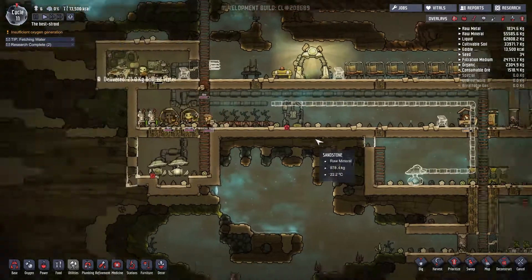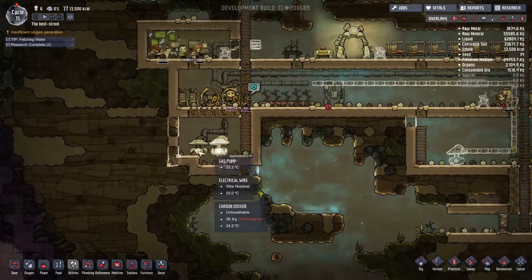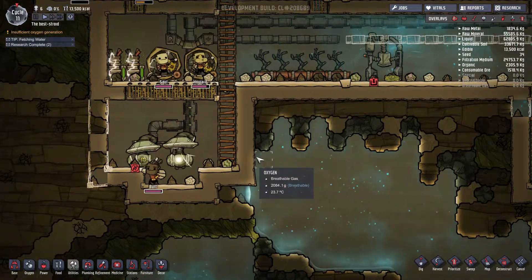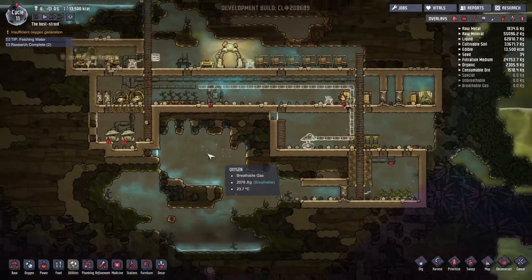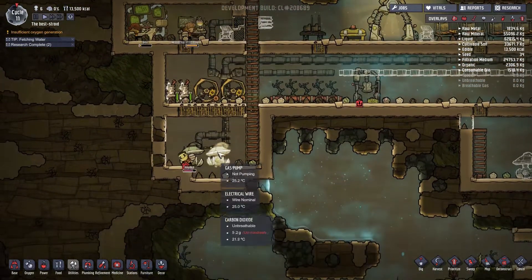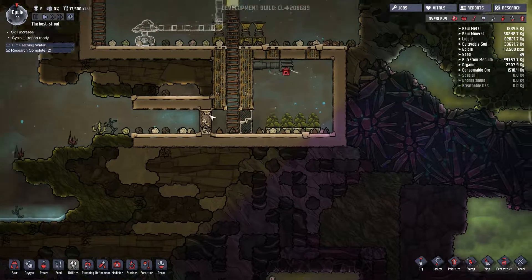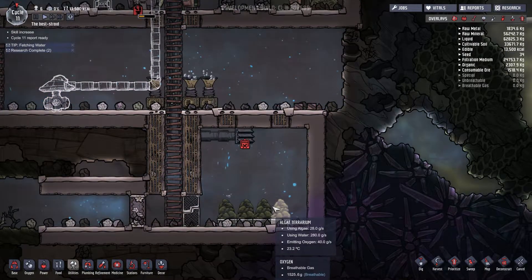Hello and welcome back to Oxygen Not Included. Last time we built up this quite frankly ridiculous air system. It's not necessarily an oxygen system - it's an air pumping system that's supposed to bring CO2 from this side of the colony up through a pipe out into this giant room, so the terrariums can take the CO2 and turn it into oxygen.